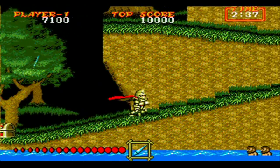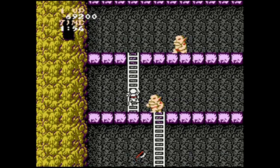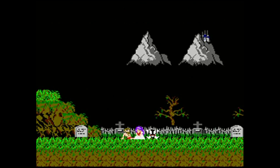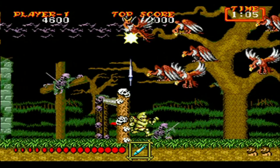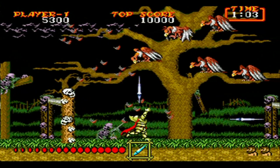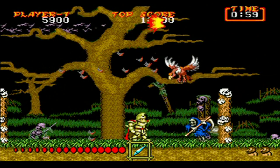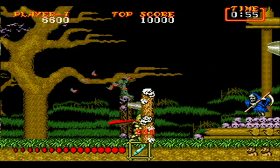In case you didn't know, this game is a direct sequel to Ghosts and Goblins, which released in 1985 in the arcades and 1986 on the Nintendo Entertainment System. Our hero has upped his arsenal a lot since the last three years, like being able to attack in two more directions — from above and below.